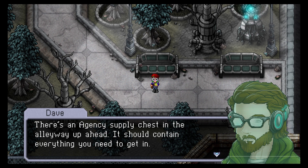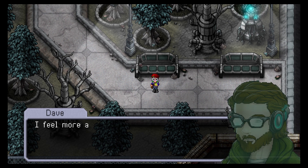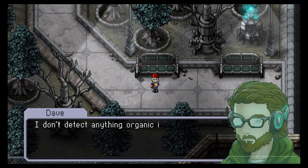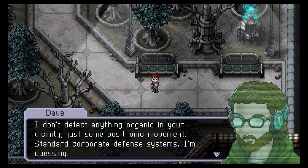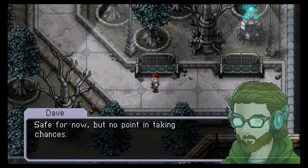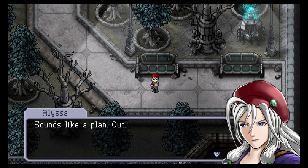There's an agency supply chest in the alleyway up ahead — it should contain everything you need to get in. You had to sit this one out. I feel more at home away from the action anyway — less chance of sudden violent death. I don't detect anything organic in your vicinity, just some positronic movement, standard corporate defense systems. Nothing I shouldn't be able to handle. How are the hostages? Safe for now, but no point in taking chances — get in and out before the bad guys realize we're spoofing their surveillance footage. Sounds like a plan.